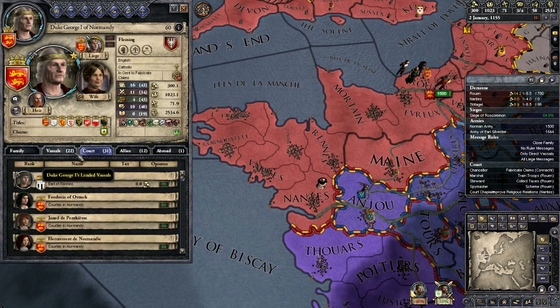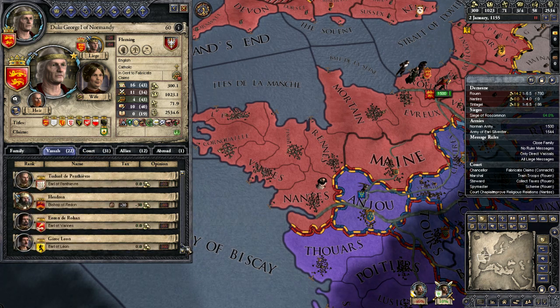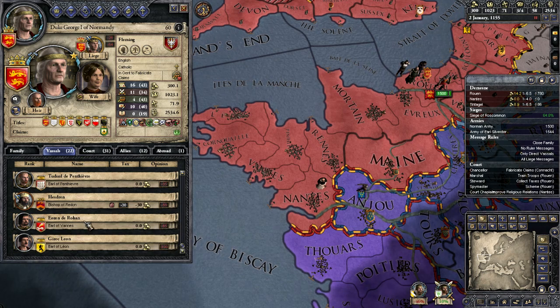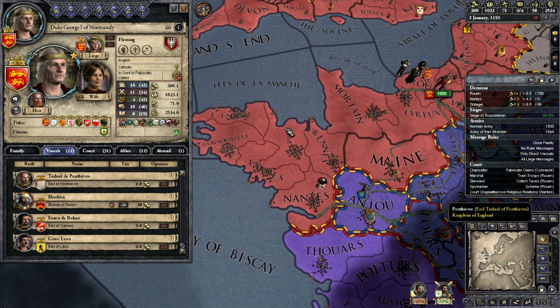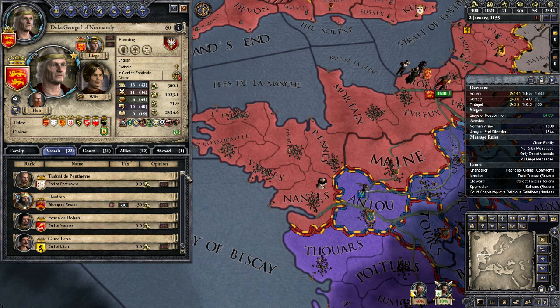Let's take a look at the vassal opinions - it's been a while since I've played. Any more problems? He'll be gone soon. The Earl of Vannes - he is my next problem, I think. And also the Earl of Pentiave. If we can get some more vassals there that like us, we're going to be looking fairly good in Brittany.